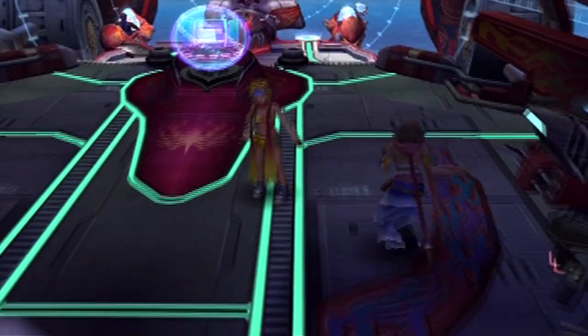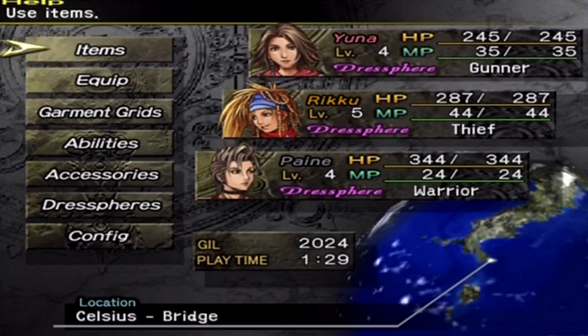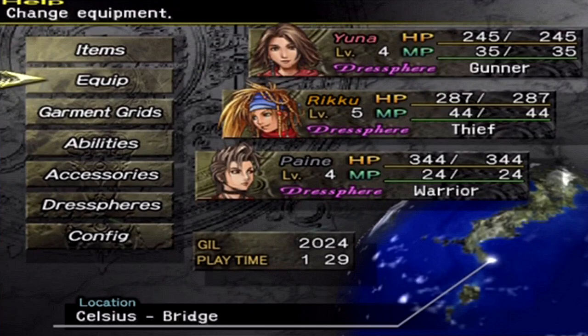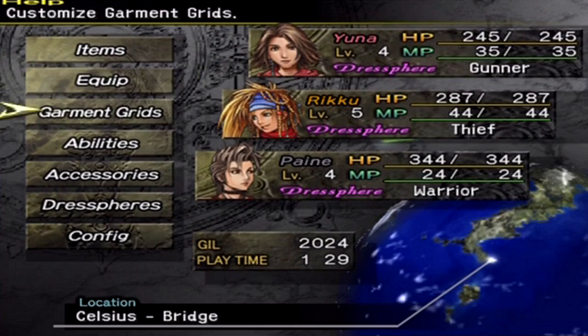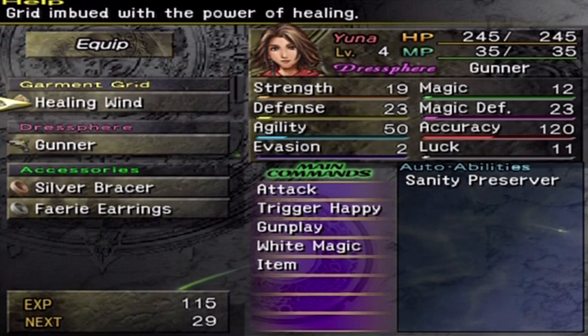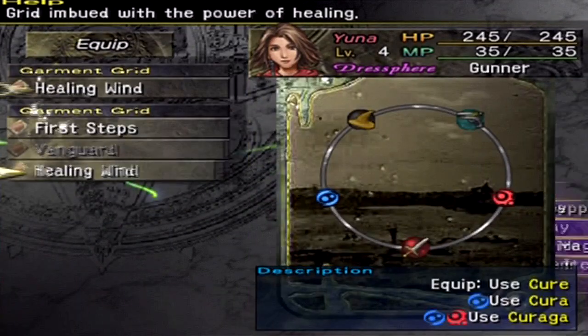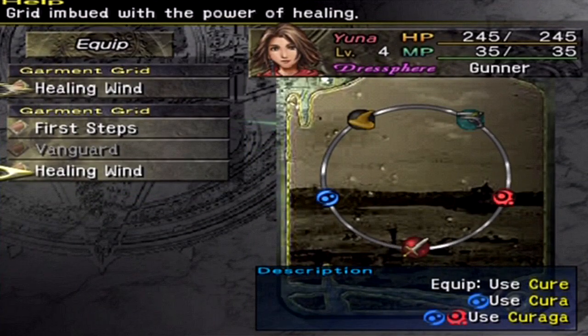Before I head to my next mission, a few things I want to show you that I did offscreen — it's important I show you now before I forget. First thing: the garment grids. You'll notice that Yuna has Healing Wind on, because I decided to equip it on her. I have her Gunner and Black Mage next to each other, because I'm going to make those her two main ones.